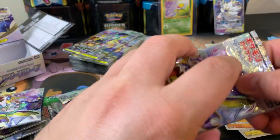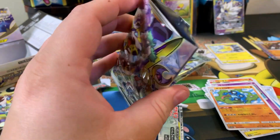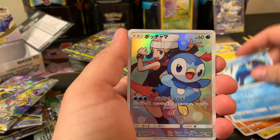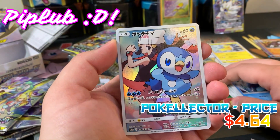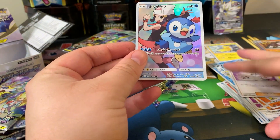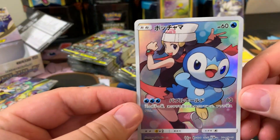You're not guaranteed a rare in every pack with the Japanese packs, and you only get five cards. You're not guaranteed a secret rare or anything. But — oh! Piplup! No, these are the trainer full arts, the tag team ones. We thought we were probably going to get destroyed in the comments, but that's okay. We didn't know that before. But this is a beautiful card.